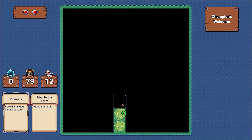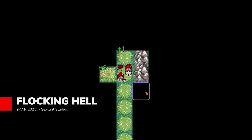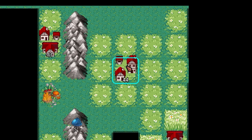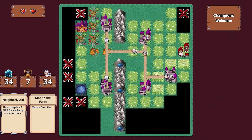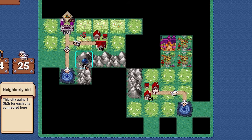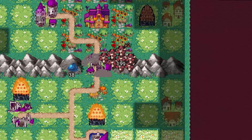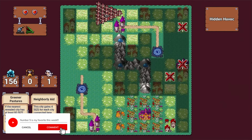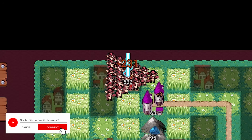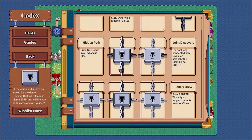Number 5: Flocking Hell is a roguelite strategy game where each turn-based level takes just five minutes — enough time to explore, expand your cities, and prepare for a demonic invasion. Once you've played your cards and run out of turns, the demons pour in, putting your carefully arranged defenses to the test. Success means safeguarding at least one city; failure means your pastures fall to a delightfully sinister horde. Between the whimsical sheep, approachable deck-building mechanics, and endless variations of challenge, no two runs in Flocking Hell ever feel the same.